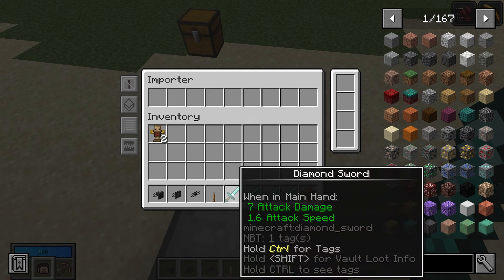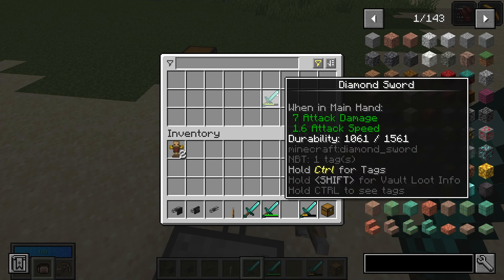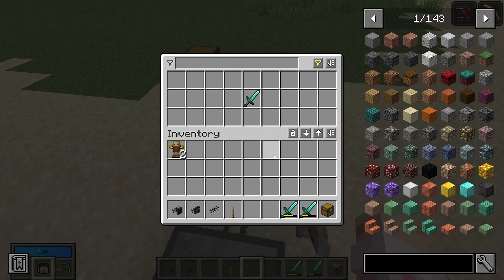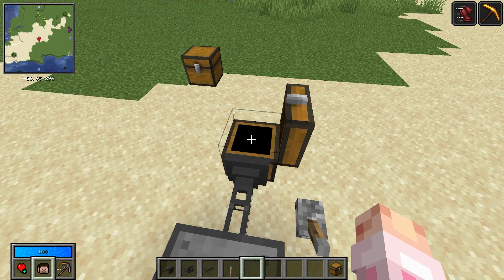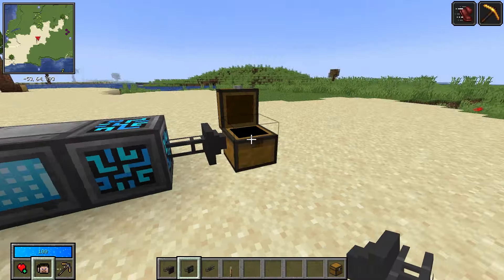The exact mode button is NBT sensitivity. Say you only want to take in diamond swords from your importer. With exact mode on, it will only take in full diamond swords — a damaged sword won't be taken. However, if you turn exact mode off, it will take broken diamond swords as well as full diamond swords regardless of how broken they are. So if you want to import something based on NBT, you should turn exact mode off.